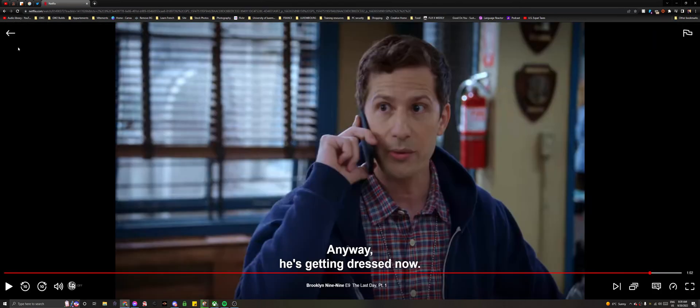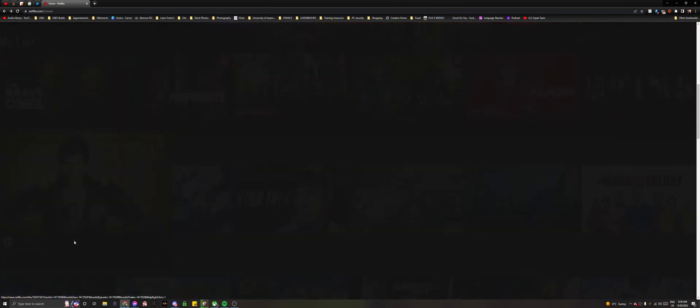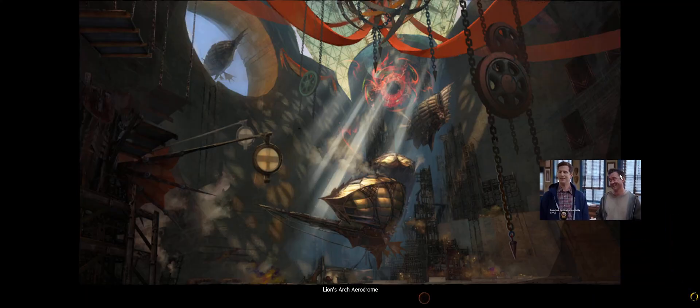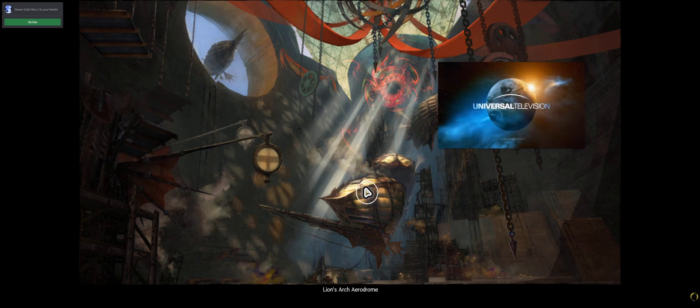Once you have it installed, you can make your way to any streaming service. I tested Netflix and YouTube — both work great. Once you have a video playing on Google Chrome, press Alt-P and the player will appear at the bottom right of the screen. From here, you can launch the game. The window can be easily dragged and resized so you can move it out of the way for any UI that the floating player might be blocking.